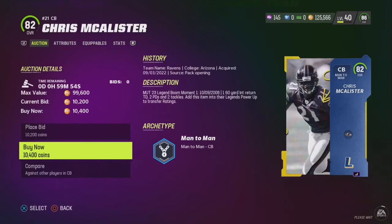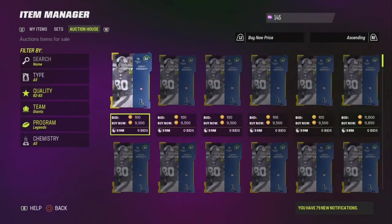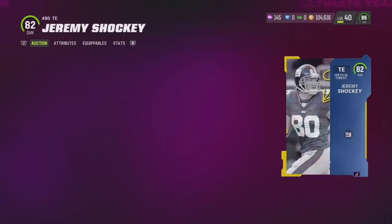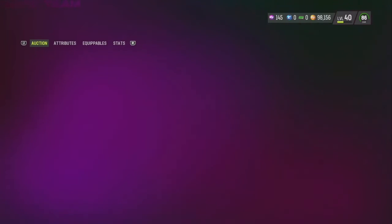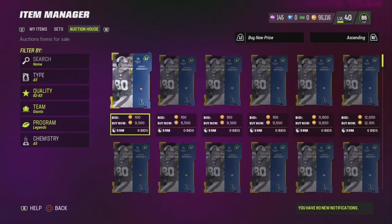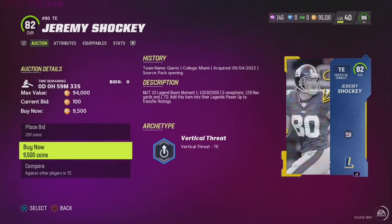This is where I got my little snipe chain going. Look at all these Shockies — 9,500, 9,500 — they were just getting sniped off the block right here. Boom, luckily I sniped that one. Got me one of them Shockies, trying to come up on the rest that were just sitting here like sitting ducks. That's two — you just keep doing this and you're going to get your legend for cheap. You could even flip it.